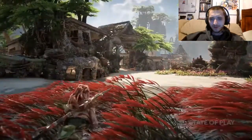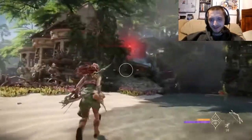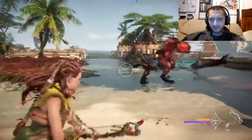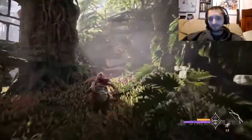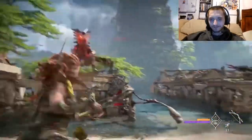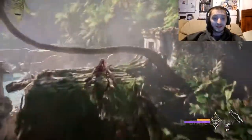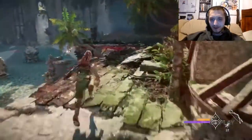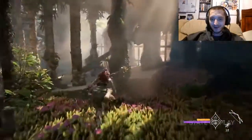We've got a stealth element giving me kind of Last of Us vibes. Those things like to jump in the air into a tail whip. In Horizon fashion, they have the breakable parts. Just like in the first game, if you get overwhelmed sometimes the best thing to do is run away and get some space. These seem like they're smart and they're communicating with each other — they're cutting her off.